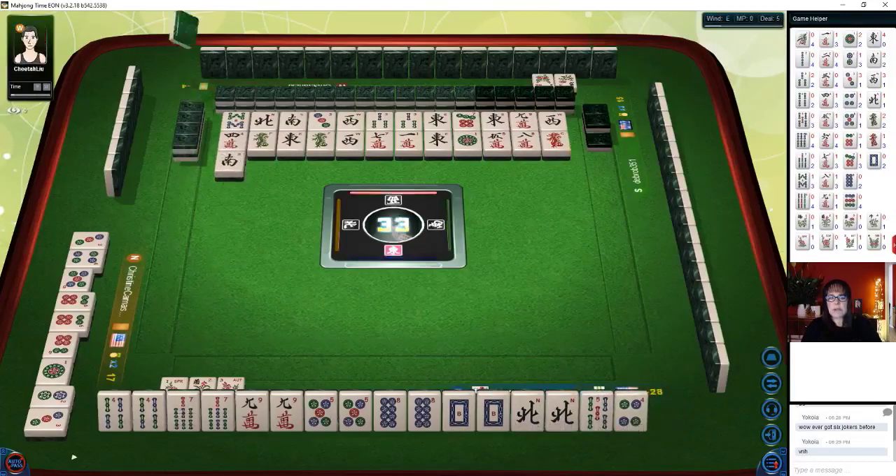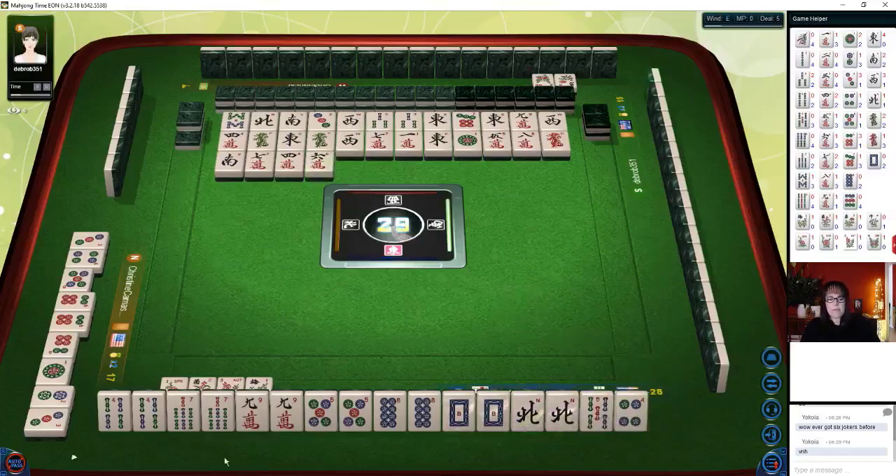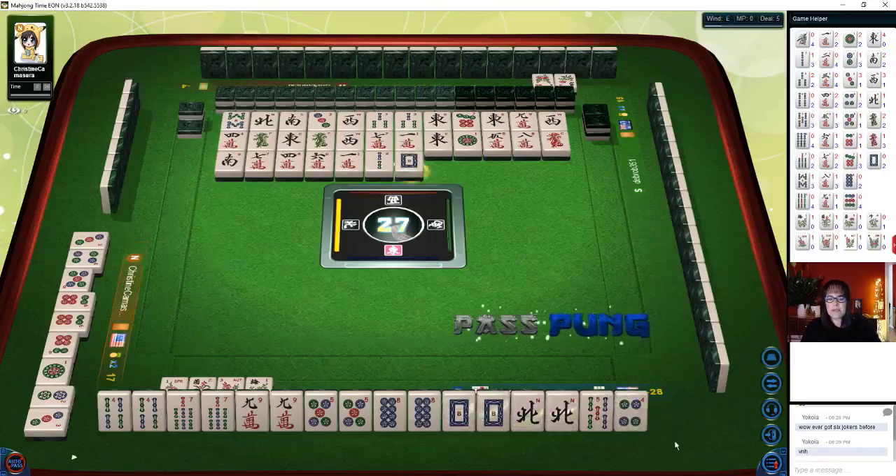Here we go. We have a pong of nine bams. We have two concealed pungs and a pair — two concealed pungs has value. Two concealed pungs is two fawn. Let's get rid of the five dot. Five dots. Chow. Nine characters — we are in third. No, we're still in last place. Red dragon — there's a pair. Let's get rid of the seven. Seven characters, so we can pong. We have one, two, three potential pungs — all we need is another pair.